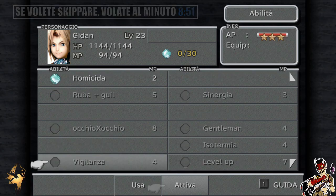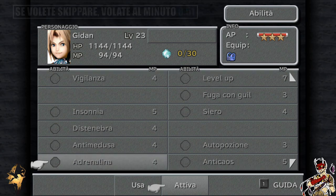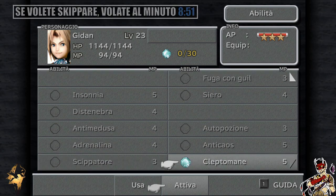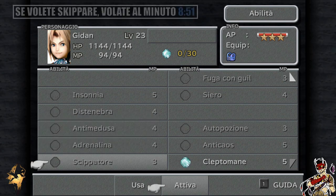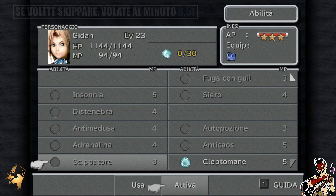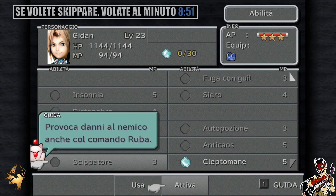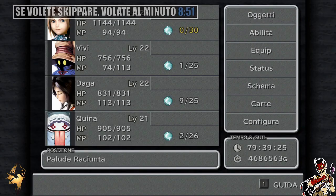Abbiamo Sinergia, Occhio per Occhio, Isotermia che protegge da freddo e caldo, Vigilanza che impedisce ai nemici di avere attacchi preventivi, e Level Up. Abbiamo poi imparato Shippatore, che provoca danni anche col comando Ruba. Quindi non solo con Ruba Più Guil potremo rubare oggetti e soldi, ma Shippatore permette al furto di causare una parte di danno. Non pari all'attacco fisico di Jidan, ma può essere utile a spianare lentamente un nemico. Attenzione però, potremo uccidere il nostro bersaglio.